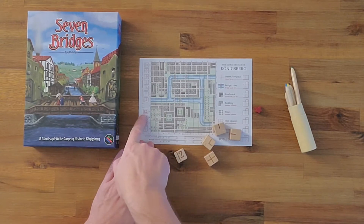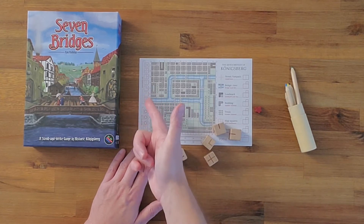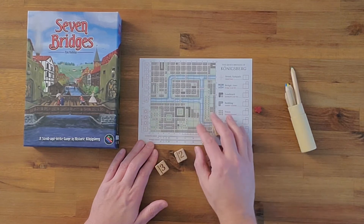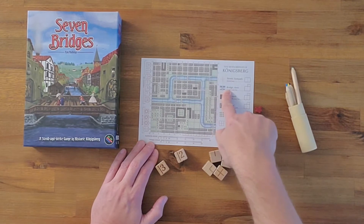Some of the bonuses down here will let you do something later — they'll let you do a reroll. If you take one of the ones up here, it just allows you immediately to draw that thing on your map as well. And then as far as scoring goes, there are seven different ways that you can score at the end of the game.